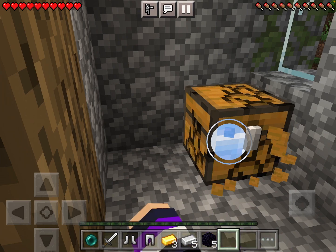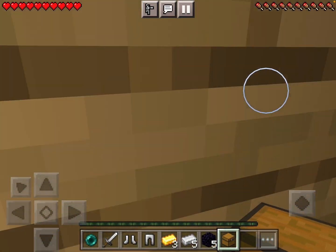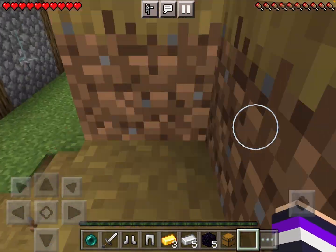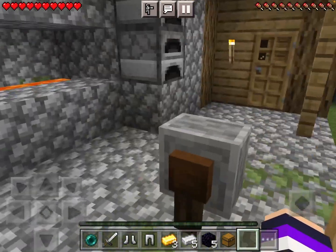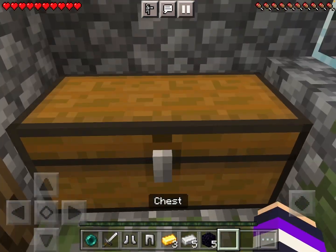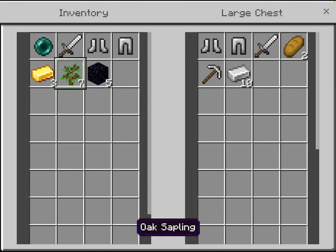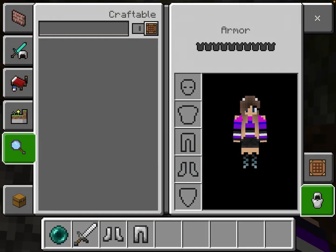I normally mine the chests and then head to the other blacksmith. I put the chest I just mined - broke - next to the other chest so it combines into a big chest like this. And I'll put on the armor.